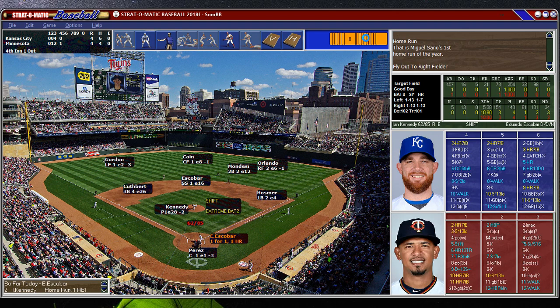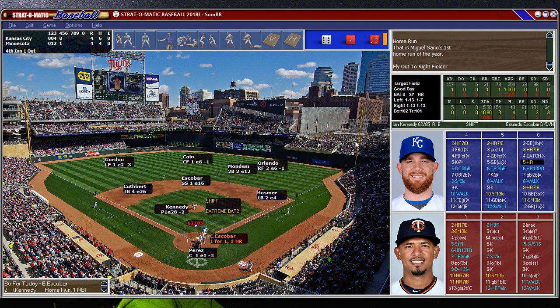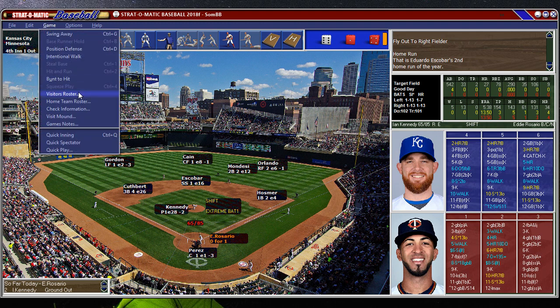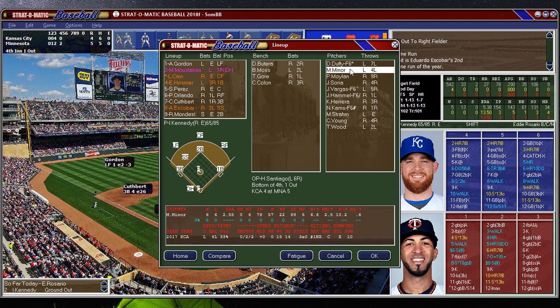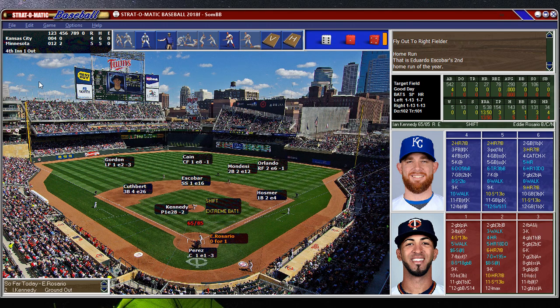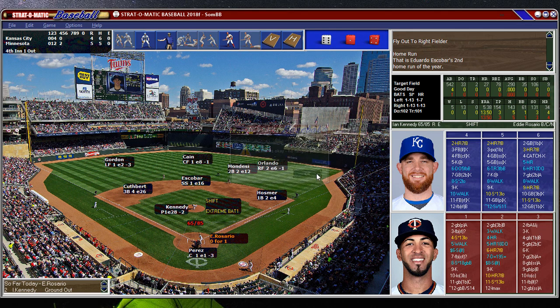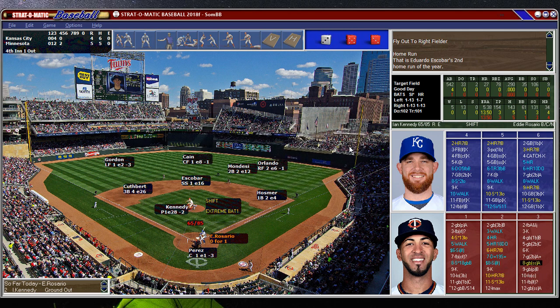Almost got another one there. Here's Escobar, who did not have a good year last year but had all kinds of power, which was a surprise because he's not a big hitter. He has two today. I think we've seen enough of Kennedy — let's get somebody up. We should bring him in with no warning, but let's go out and visit the mound and see if he can get through one more guy. As if four home runs is enough!